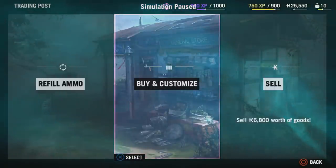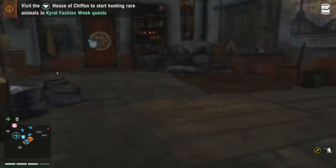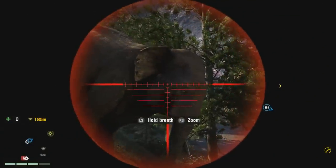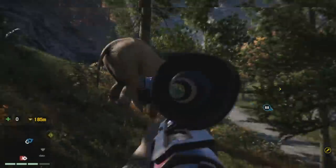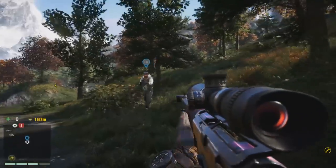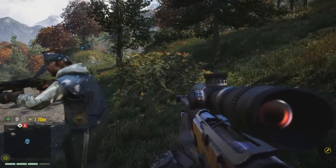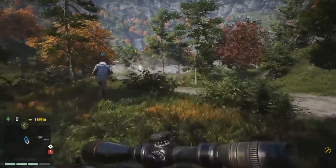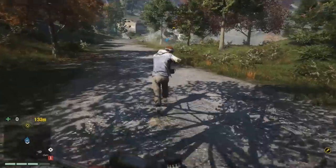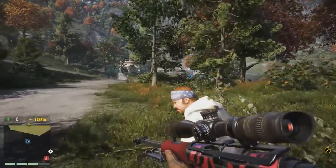From the footage we can see you'll have the option to stick three different attachments on the sniper rifle, choose where to put it in your holster, and apply a camo to the weapon, which looks really cool. All of these can be bought from the market. You can also pick these weapons up off enemies on the ground, though they're quite rare so you'd be very lucky to find one.